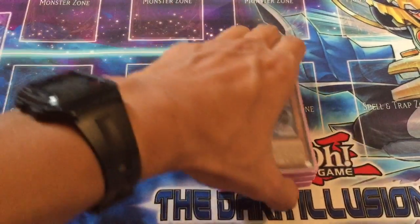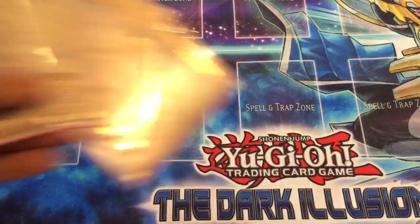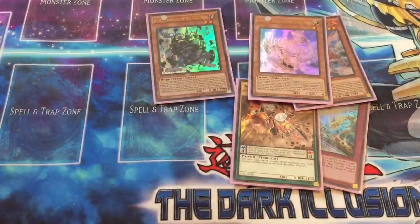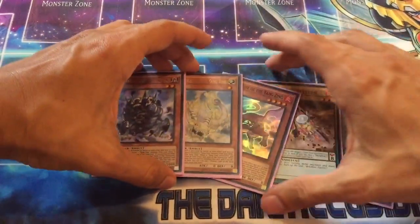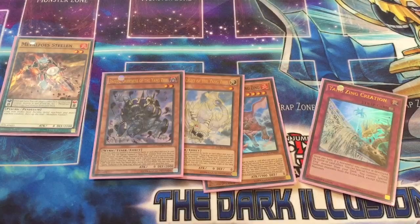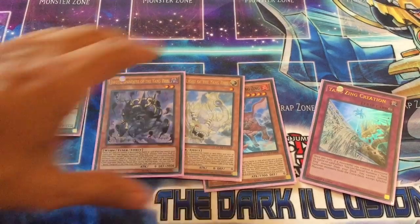The Metal Foes Yang Zing is a very inconsistent deck, but that doesn't stop it from being good. Starting off with a hand of five cards — this is an average hand in Yang Zing. Usually you wanted to open Jiaotu, summon Jiaotu, ditch your two Yang Zings, do your effects and stuff. However, now you have the Metal Foes, and the main thing about them is they can help you proactively pop cards on your side of the field, so instead of trying not to get killed, you can proactively make some interesting plays.